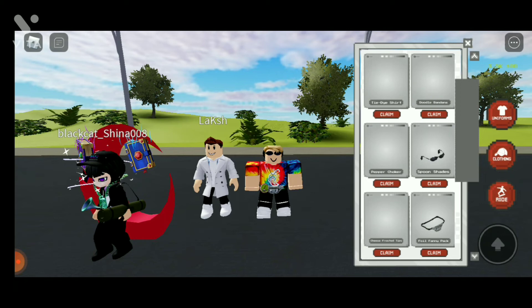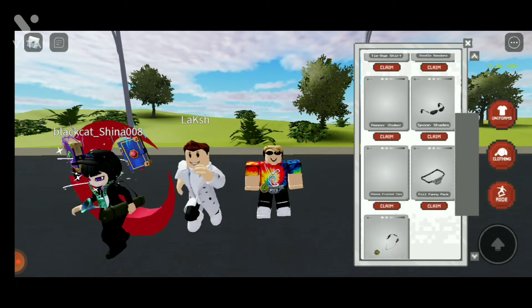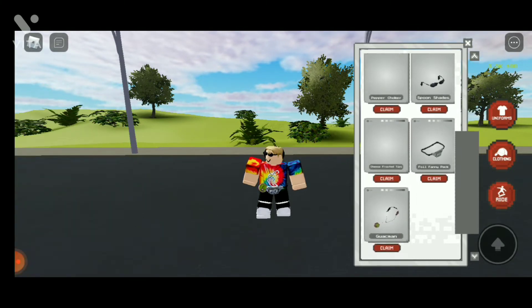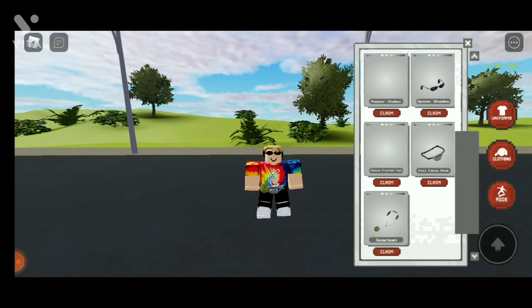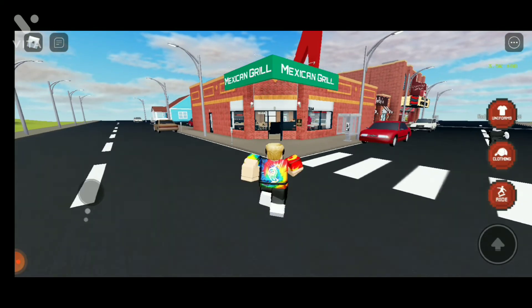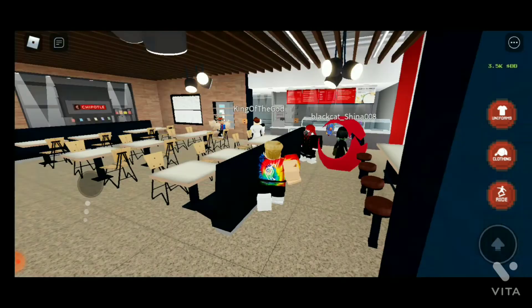The items include a sign, doodle, pepper, joker, spoon, shade, and cheese. Last is the goal, and I'm sure you want every item. First you have to go here, so you can see it.